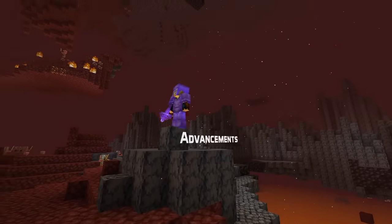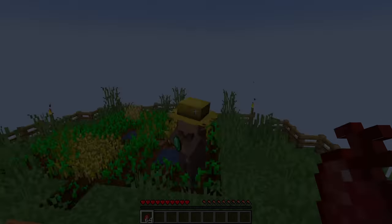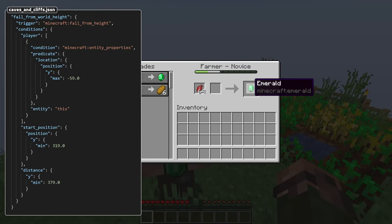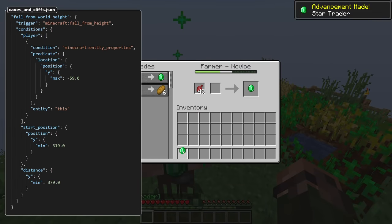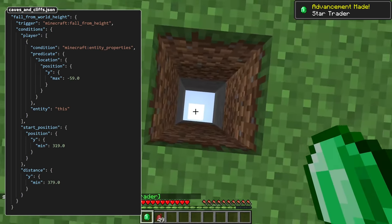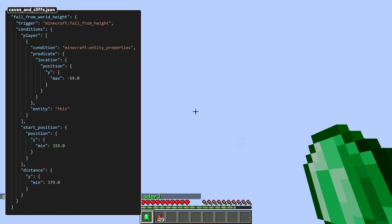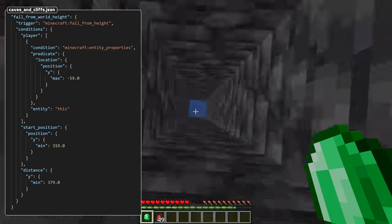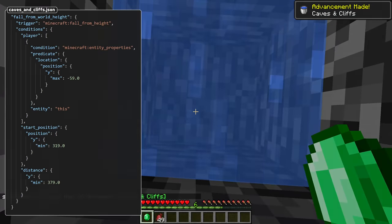Let's move on to advancements and begin with new triggers. There's a fall_from_height trigger that triggers when a player lands after falling. Possible conditions include a player condition matched against the player who fell, a start_position location predicate matching the position before the fall began, and a distance predicate for the distance between start_position and the player's position at the end of the fall.